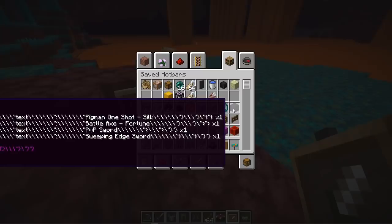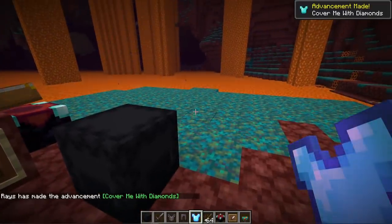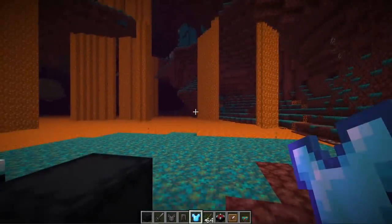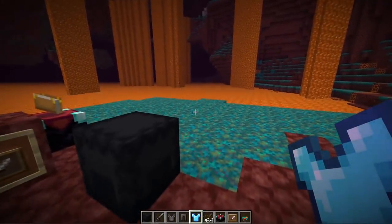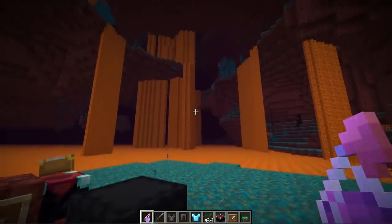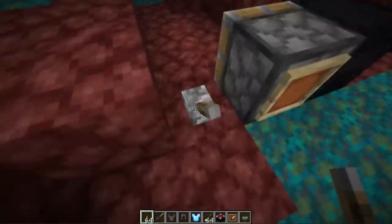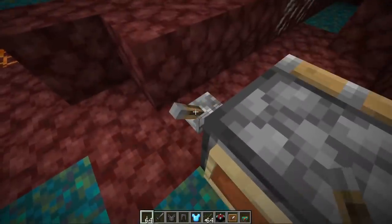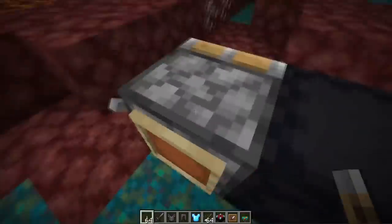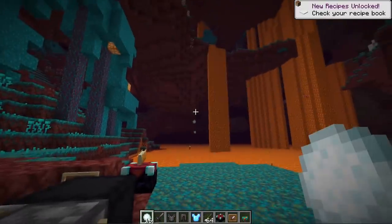They fixed a really annoying bug with wearing armor that had Mending on it — if you gained XP while having a Mending piece equipped, the game would often try to put XP into that piece even if it was full, and it would end up on your XP bar. Now XP will only go into items that actually need to be repaired by Mending, so you don't need to take all your armor off when repairing anymore. They also fixed the arm animation happening on both arms when throwing a potion, and fixed items popping off the back of pistons when retracting — the piston head no longer pushes players or entities.